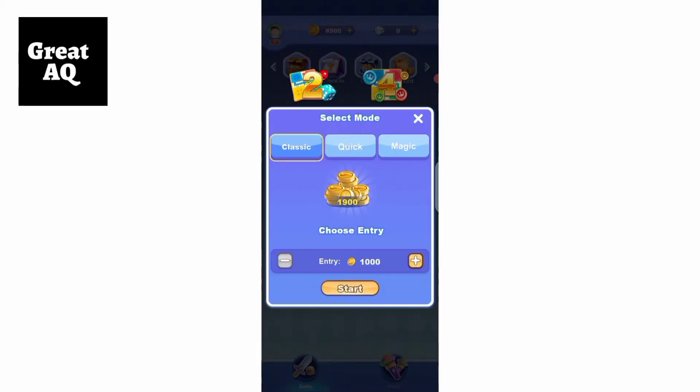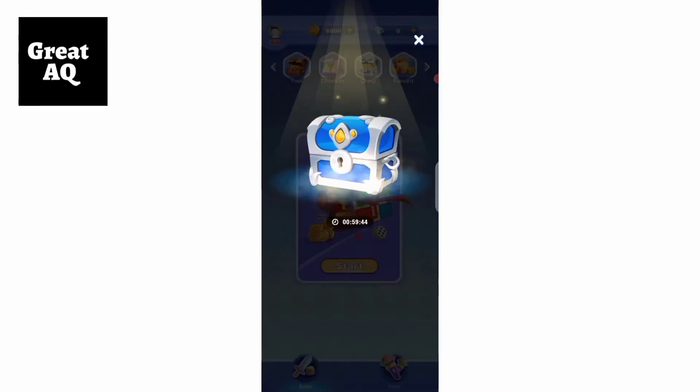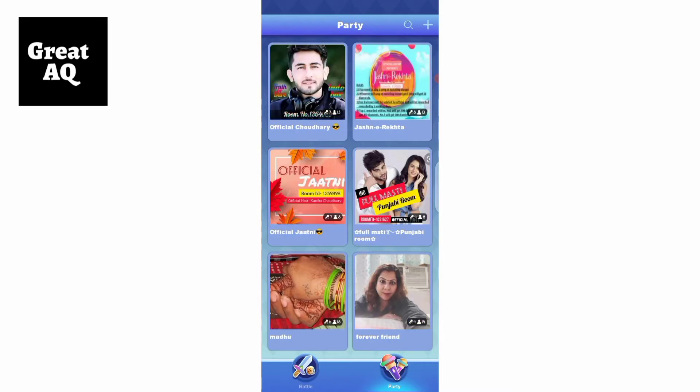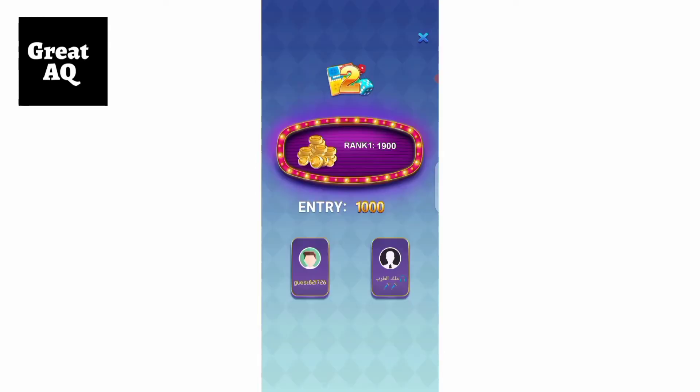This is the match mode. It still needs time to load. Basically, at the top corner you have daily tasks and other options. The second option is basically a party or chat server.